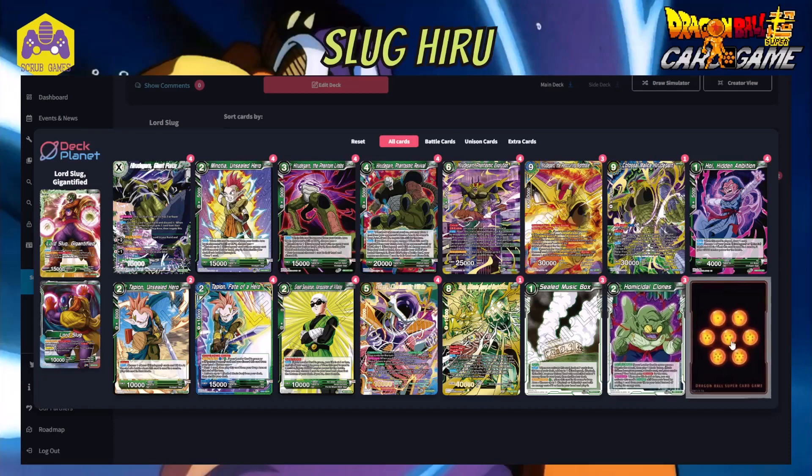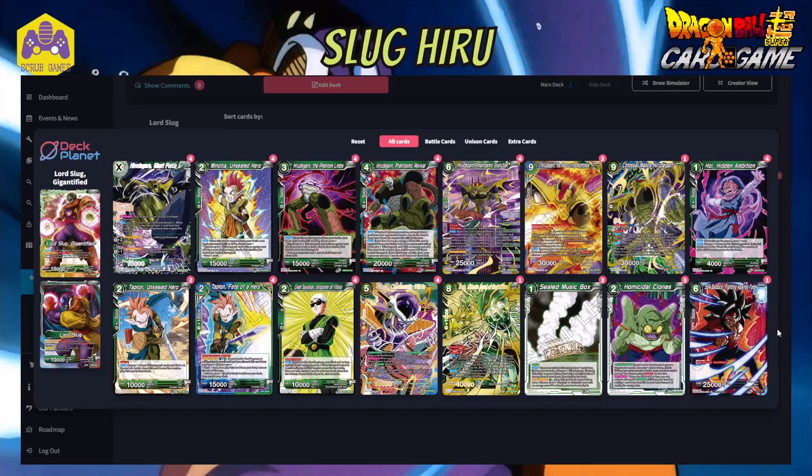The last card in the deck is the R-rarity Over Realm SS4 Bardock Fight Against Fate. You don't really need your drop area aside from the Harudagan nine-drop, so filling it with six cards is easy. This adds more pressure by giving extra attacks — between the chain you can get attacks from Minota, Hero, the four-drop, the six-drop, a nine-drop, Tapion on board, the SS4 Bardock, and the secret rare — which really stacks up into a very aggressive turn.